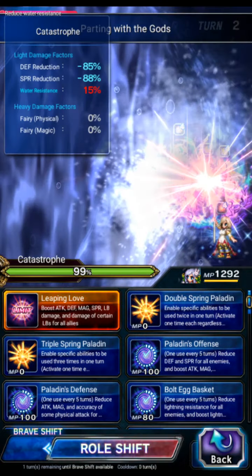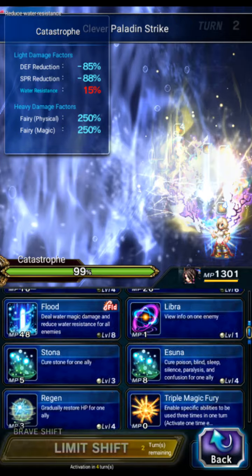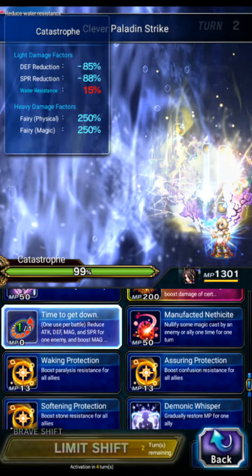Sylvie can shift this turn and we can use her Clever to Sword in Peril. Then Lulu can use her Magnus Break.